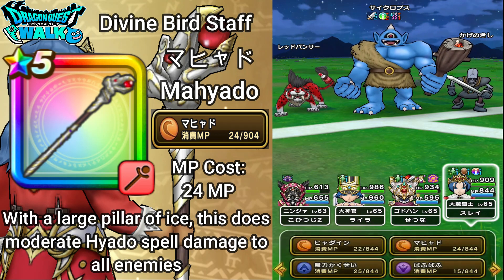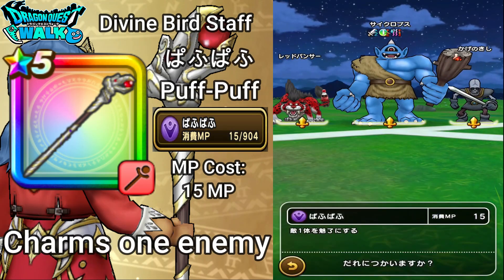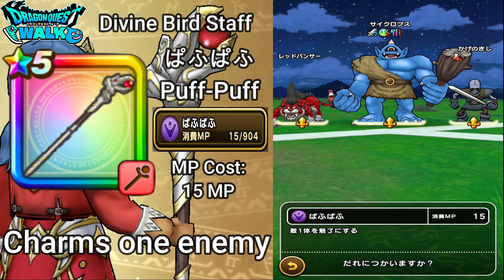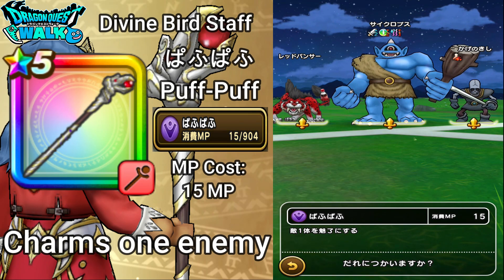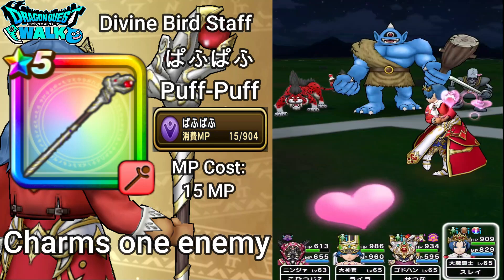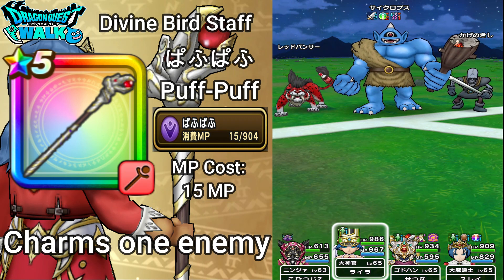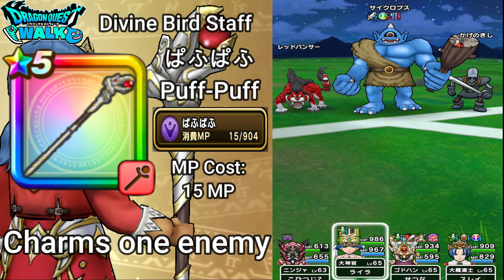Back with my Archmage, the next ability is also one we have seen before on the channel: Puff Puff. This costs 15 MP and charms one enemy. The chances of this happening are a bit low — I probably have a better chance on the Red Panther over here, so going to try it on this enemy. And in this case it missed. If it had connected, that enemy would have been charmed. I'm going to move on to the next ability.